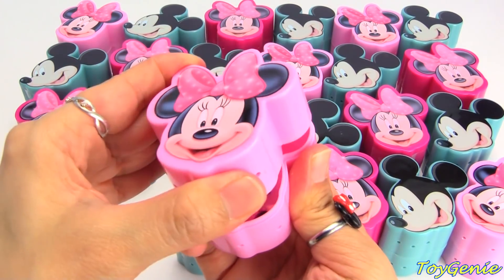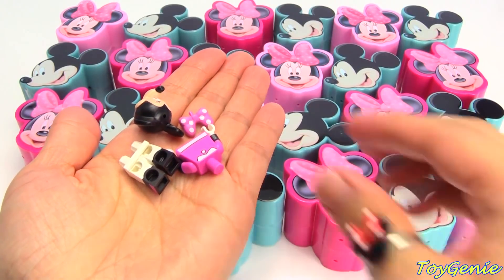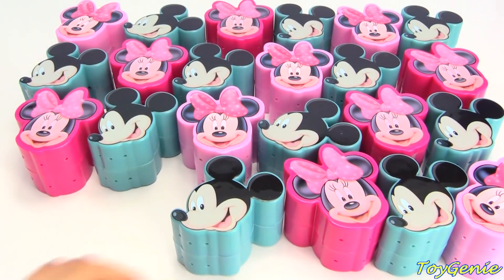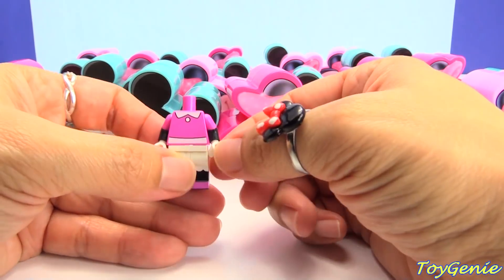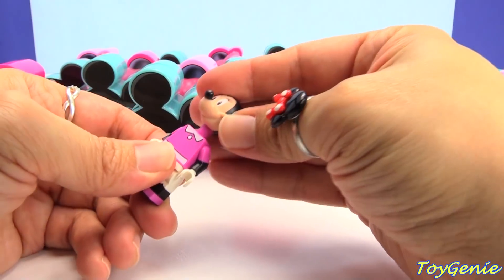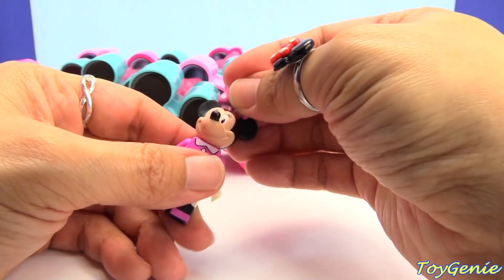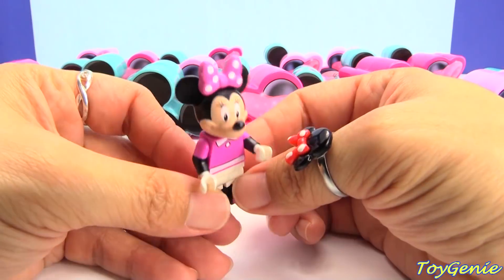Let's see this one — we have Minnie Mouse! Super cool. Let's build her. Let's put her body on her legs, then put her head on her shoulders, and then give her her little bow. Say hi to Minnie.